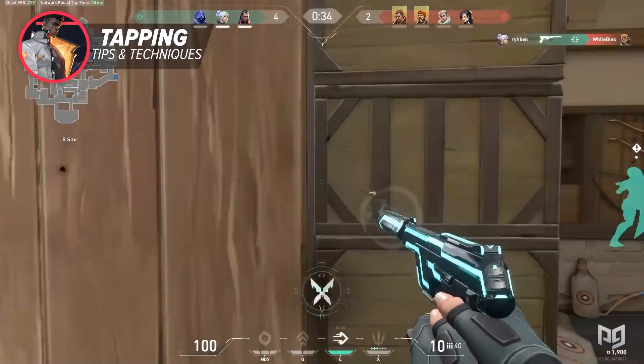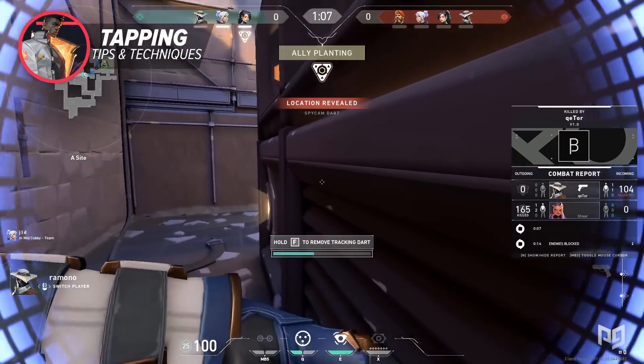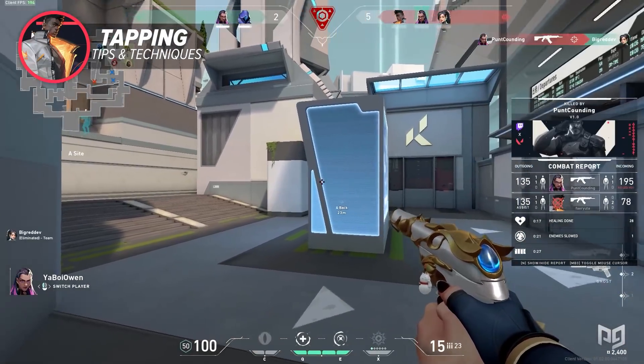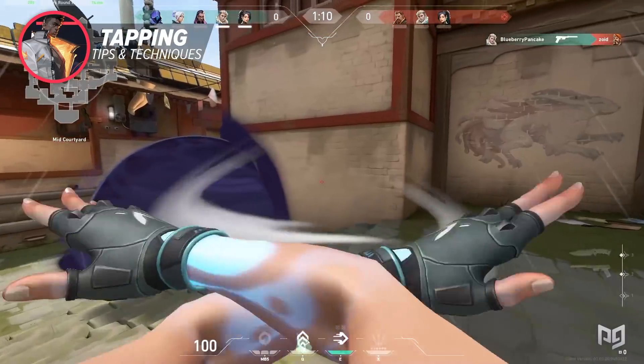Ideally, you want to be aiming at the head for the most optimal result, which is dealing the most damage in the least amount of shots. In a game like Valorant where the time to kill is very fast, you always have to be focusing on headshots as much as you can. Through practicing tapping, this will benefit you in doing so. Of course, when factoring in the opponent's movement, this technique becomes more difficult to pull off.